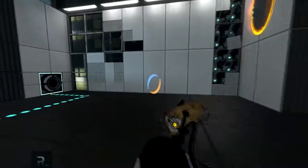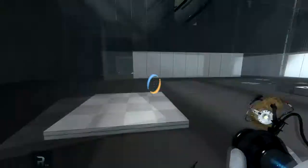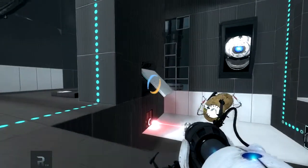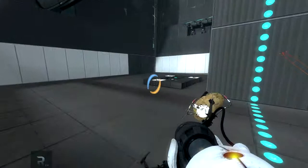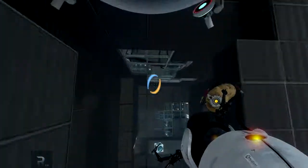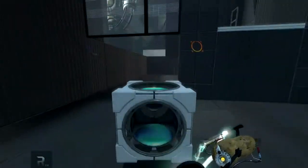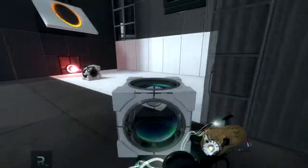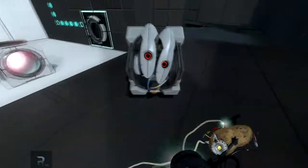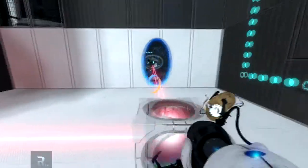What? Oh, there's another laser receptacle thing there. Now we can do this and get the laser cube. Let's fly. Woohoo! We did that. Now we can redirect our laser into the wall, like that.